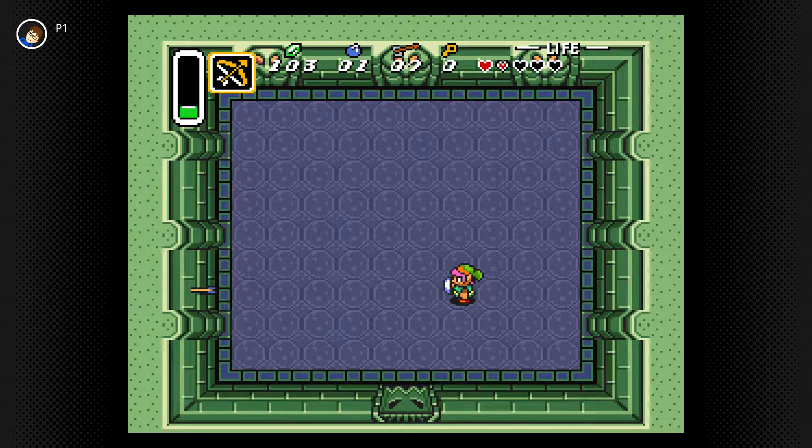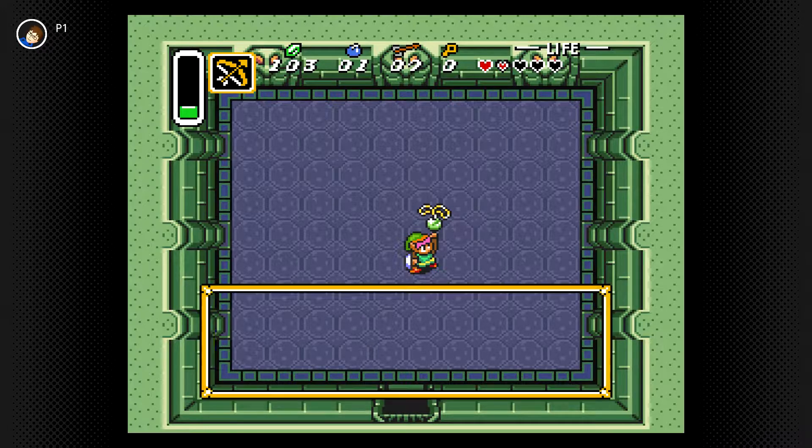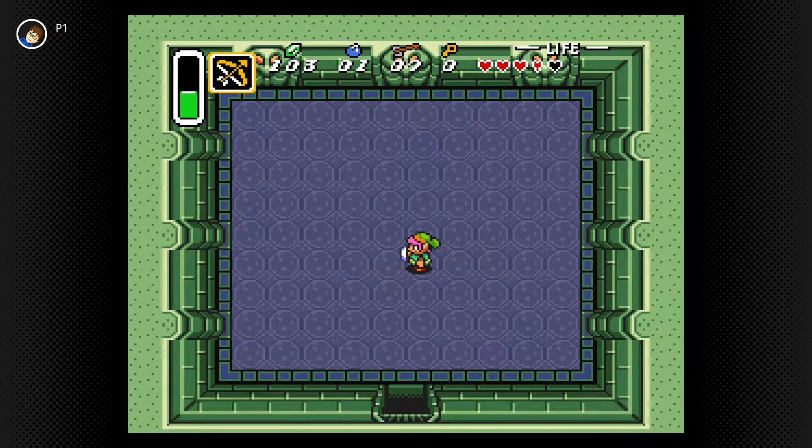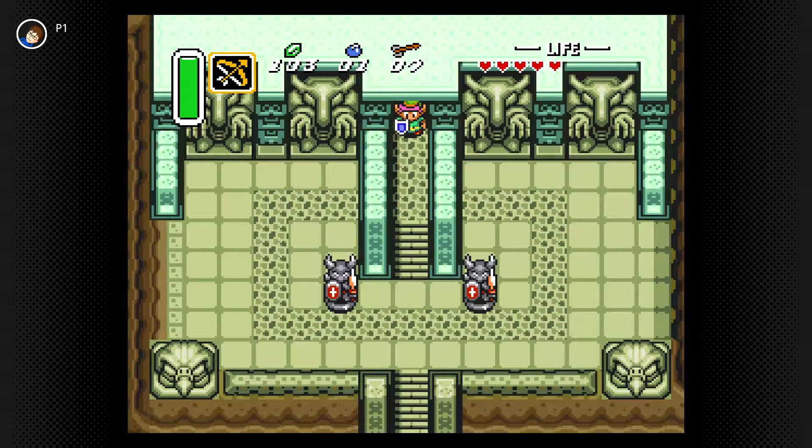A heart container! Extra heart. And the Pendant of Courage — we got the pendant. Now we can get the Master Sword. Take it to Sahasrala. Two pendants remain — oh, I thought I only needed one. Anyway, we got one pendant and I guess we need two more.